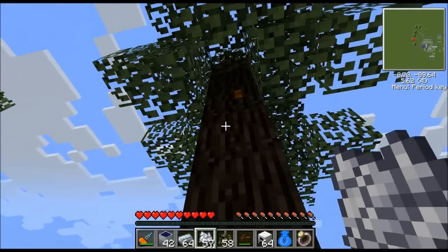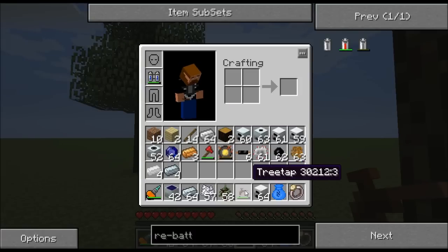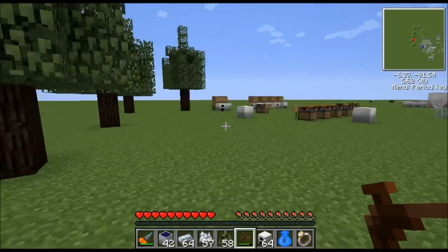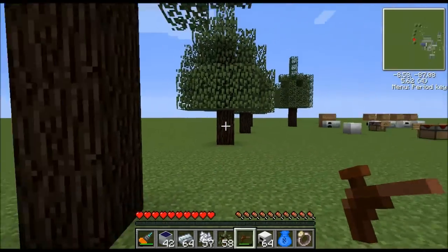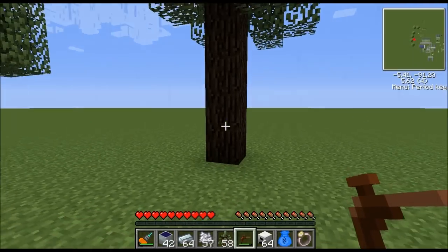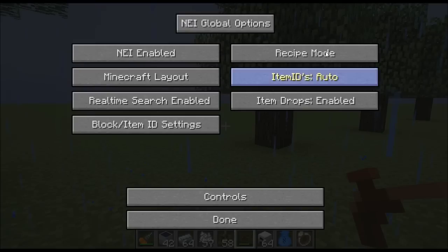We need rubber trees for resin — you can see a piece of resin up there on the tree. To get it you'll need a tree tap, which you can look up in the recipe book. Right-click a piece of resin with the tree tap and you'll get sticky resin. When you first find rubber trees, chop one down, collect all the saplings, and start a rubber tree farm close to your house. You can never have too much rubber.